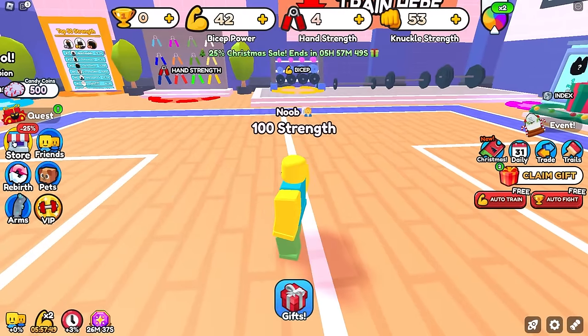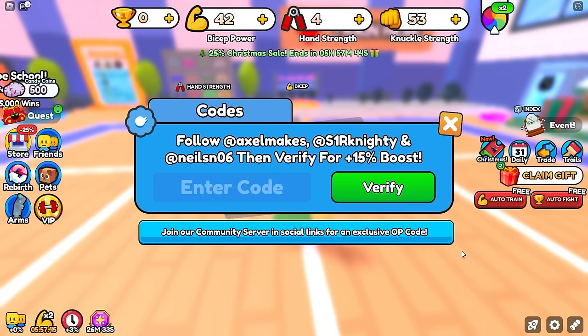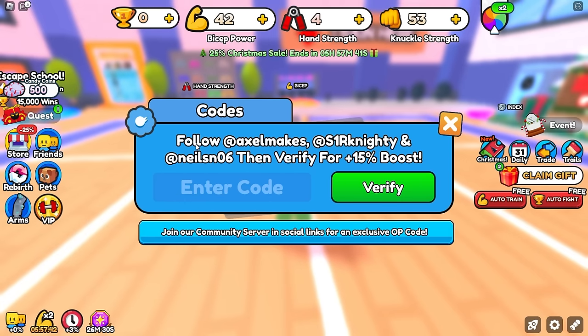To type in codes, go over to the store icon and go down to the bottom right and click on codes, then type in a code.